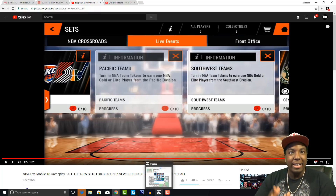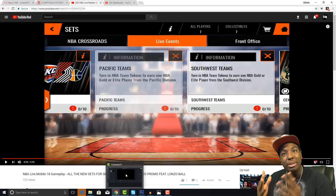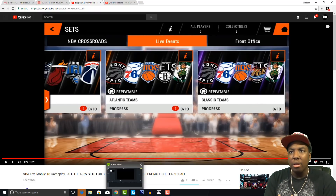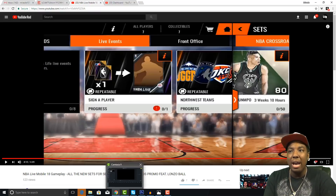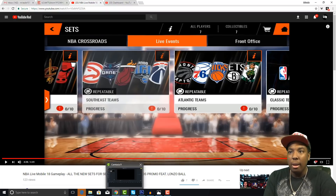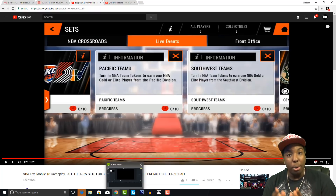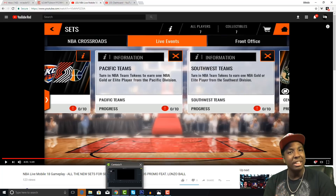Right here it says turn in an NBA team token to earn one NBA gold or elite player from the Pacific division. There's also the Southwest division, Atlantic, and Central, as well as classic teams. This is new to the game — a new set they've never had before. You get a guaranteed gold or elite player from that division, which is new.